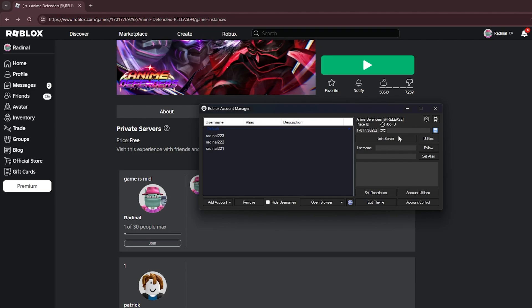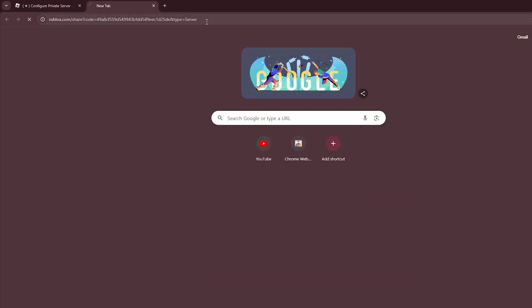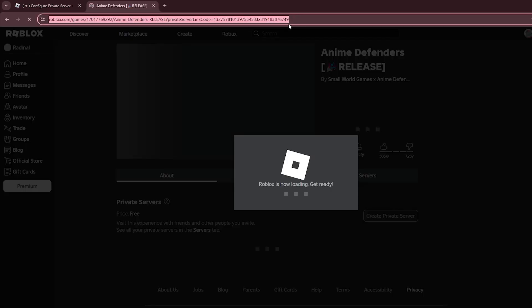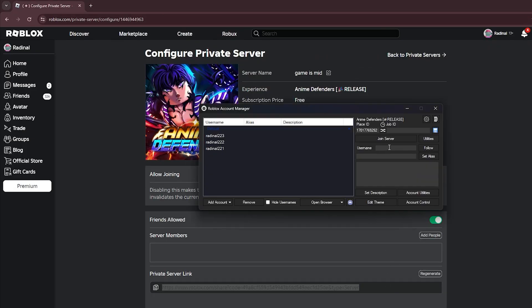As for the job ID, that is going to be the link to your private server. So we're going to go to configure on my private server, copy this, paste it into Google, and then copy this after it's done joining. And with that, we are going to paste that into the job ID section. That is pretty much set up to join our private server.